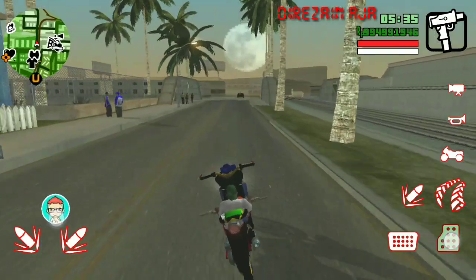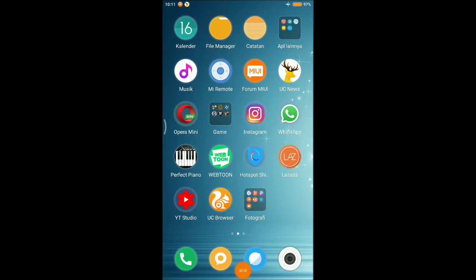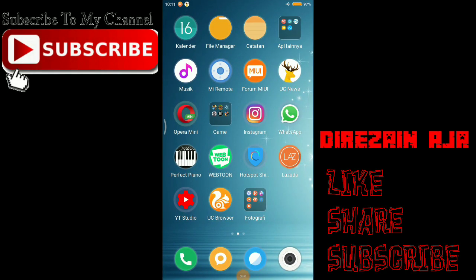Jadi gimana, mau download kan? Game GTA yang tadi itu sebelumnya gue download dari link Bang Ilham 51 ya. Ente bisa cari channel YouTube-nya dengan keterangan Ilham underscore 51 — di situ tempat download game favorit gue ya. Kalau ukuran game ini, GTA yang ini tuh sekitar 100 MB, jadi size-nya kecil guys, gak usah repot-repot harus download file yang gede.